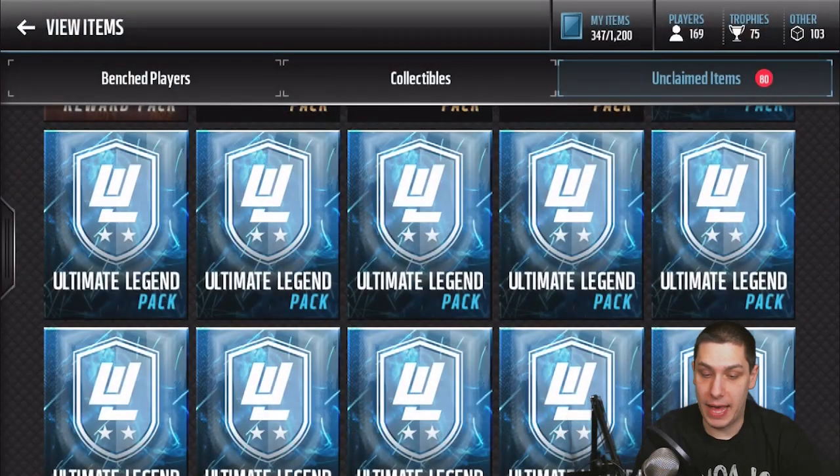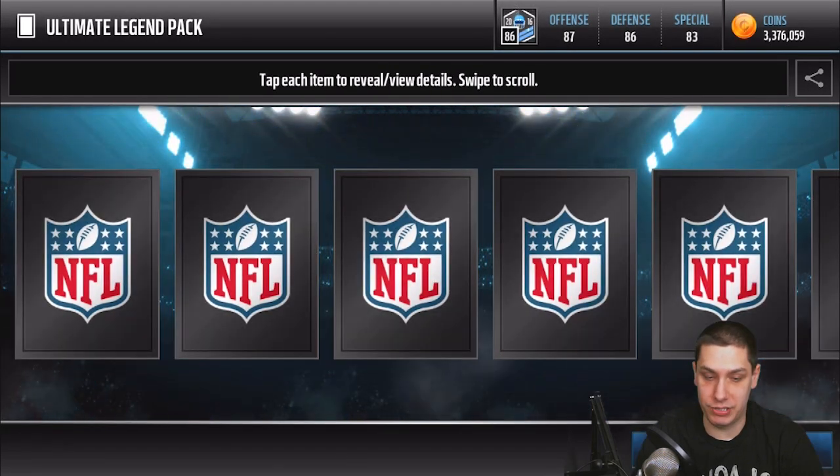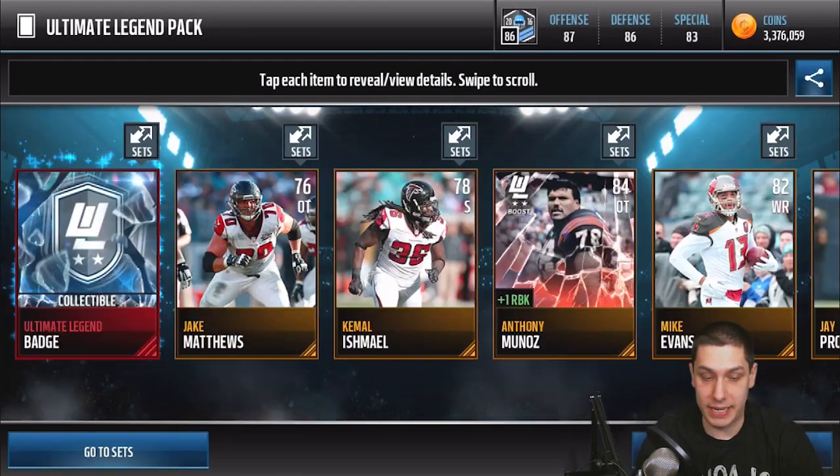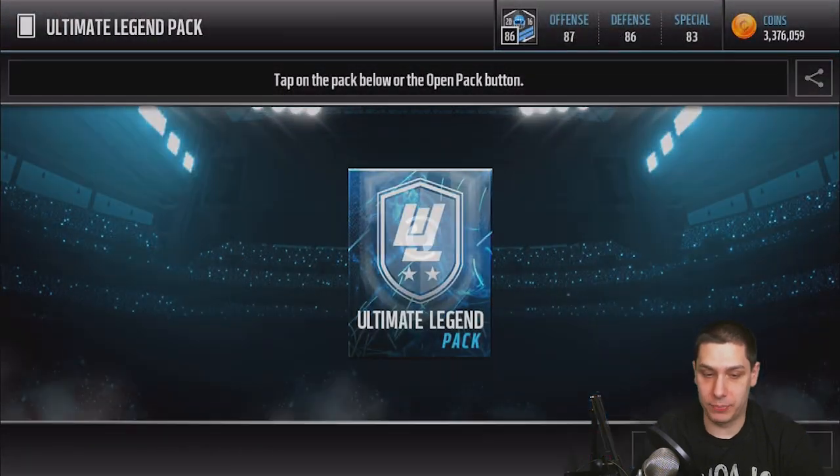Leroy Glover. We just have to get one of those beast pulls. We just need a Jack Youngblood or a Steve McNair — one of those two would make everything worthwhile at this point.